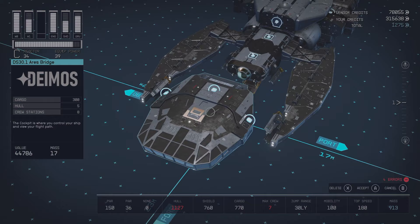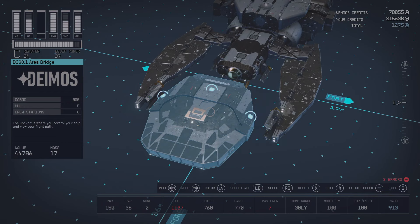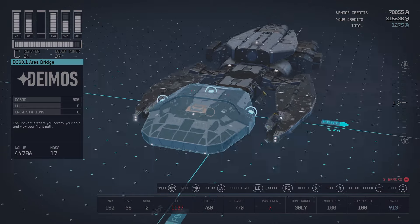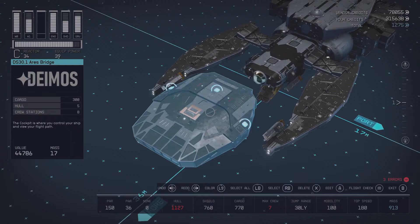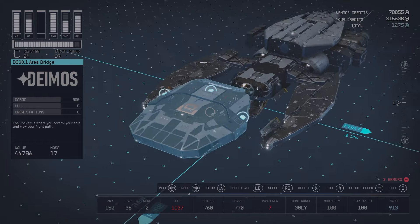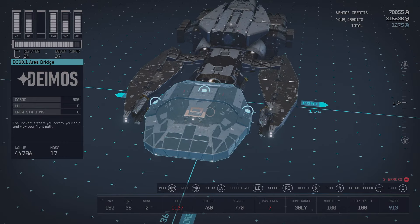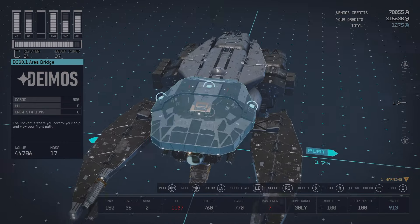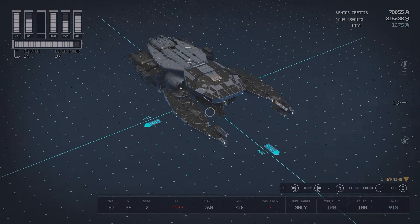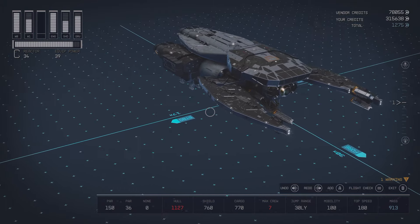Finally, we're going to be adding our massive DS-30.1 Ares bridge — or cockpit for all you horrid creatures out there. It may feel unnecessary to add a bridge this large, but you'll notice that bridges actually contain space for cargo as well. This is where we're going to be getting most of our cargo from, because it holds 300 cargo. It also allows us to have eight crew just from the cockpit, which is the most crew you can have fully upgraded. You'll see that our top speed is also 180, which is the highest. Overall, I just really like this ship and I love the colours.